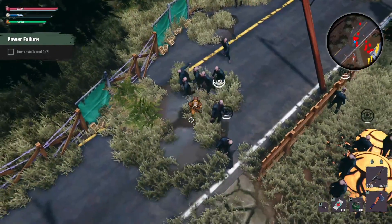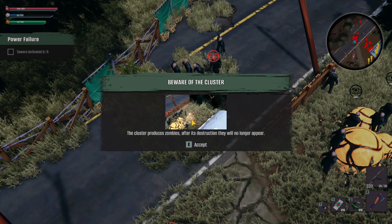As you see, we're not taking any damage. These clusters will just keep respawning — you'll keep getting more and more zombies. So you have two options: get past them fast or destroy them. We're going to get past them fast.